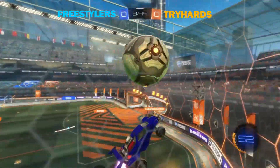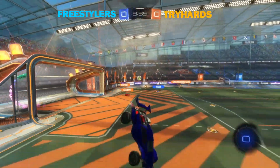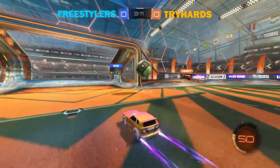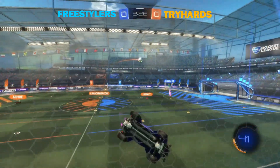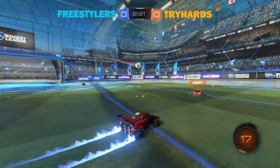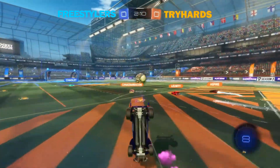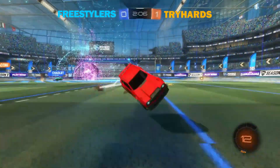Oblivion with a bit of boost goes for the air dribble, pops it off the back wall and gets bumped into a double tap. Rigid gets one touch off the side wall, gets another, chips the guy in net, but no one's there and Canadian saves the day. Shadlet is left 1v3 and Lumi just capitalises on that, putting in the first goal for the tryhards — 1-0 with two minutes remaining.